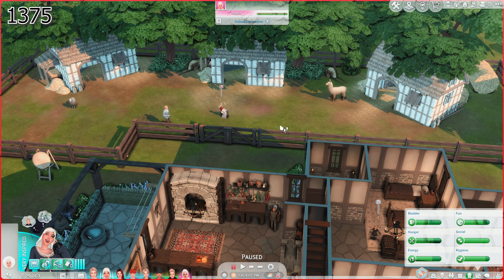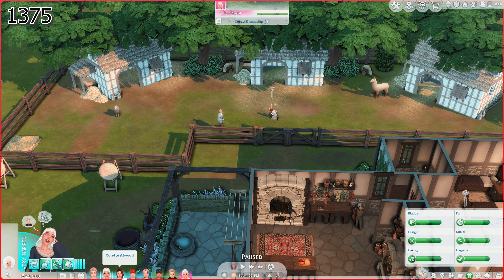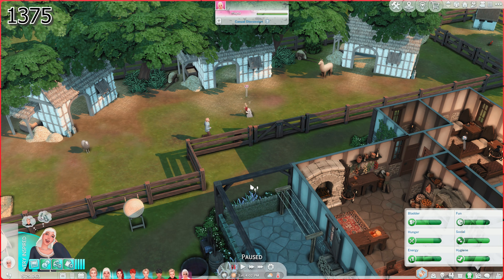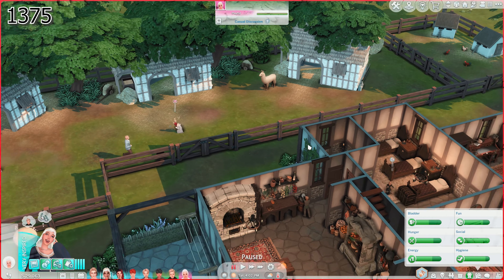We are going to hire a farmhand, so we'll have help with the animals. I've bought a llama, and then we have our goat for milk, and I also got a sheep. We'll get white wool from one and beige wool from the other. I'm hoping that maybe Colette for a little while — and maybe Catherine, if she makes it — can do some sewing. Sarah can be busy doing her jewelry thing.